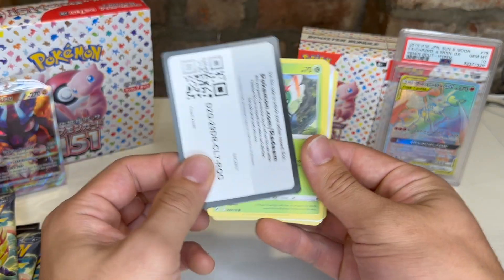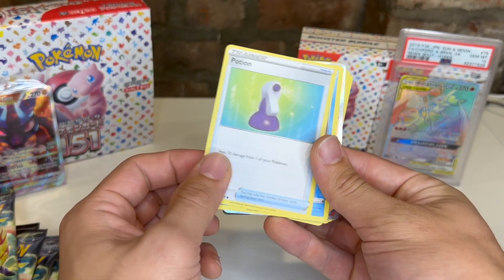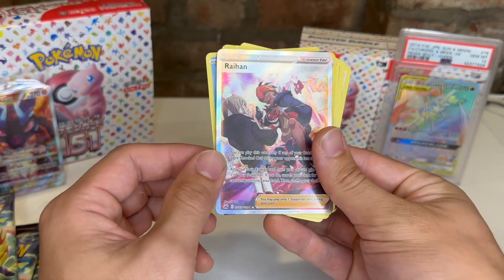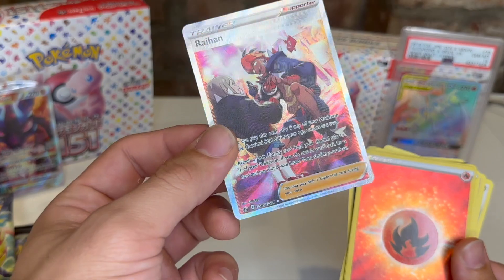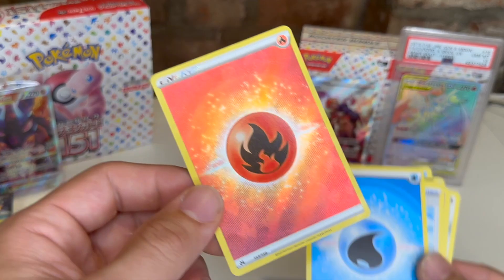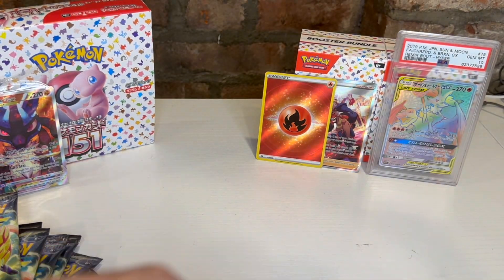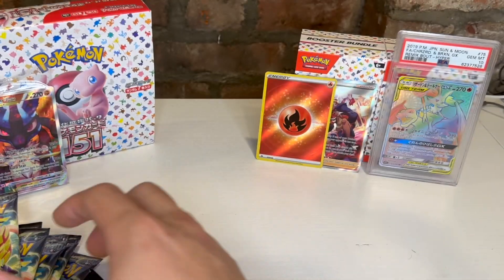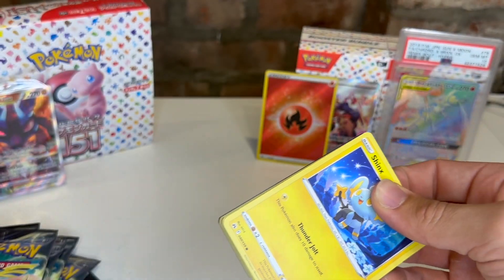Pack one: Solrock, Yanma, Ponyta, V-doof, Potion, Galarian Mr. Mime, and Ryhorn — never seen that guy before. We also got a holo energy card, which is really cool. Two good pulls right out of the gate, but no other holos in there.